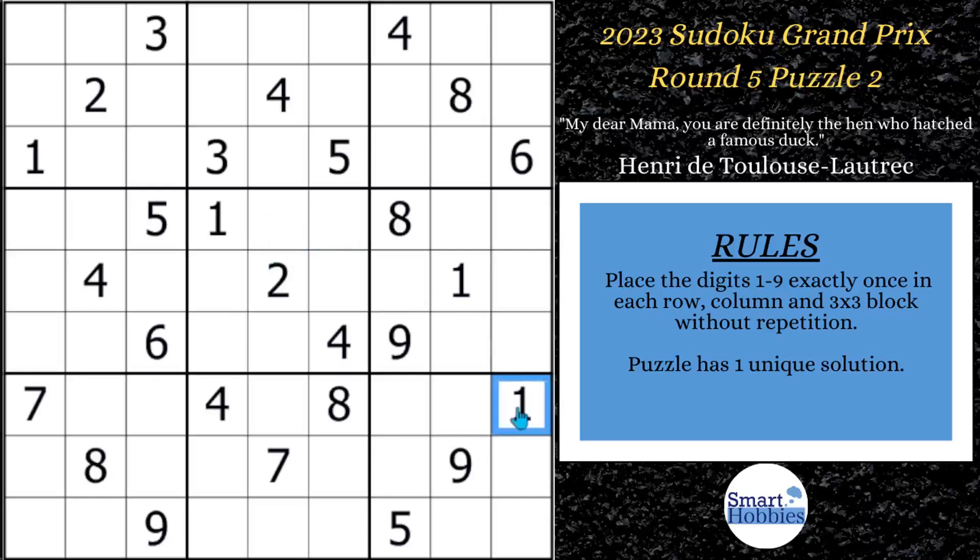First thing you're going to notice is you've got this 1 cutting up here in column 9, this 1 in column 8, and this 1 cutting across row 3. The only place left for a 1 here in block 3 is right there. This is called crosshatching — scanning across rows and columns to solve individual cells in a block. Whenever you find only one possibility for that candidate in a block, you can solve for it. That's also called a hidden single.